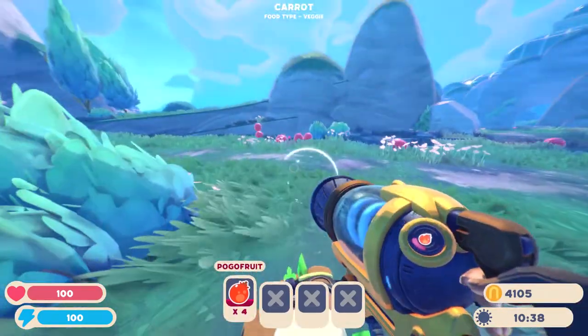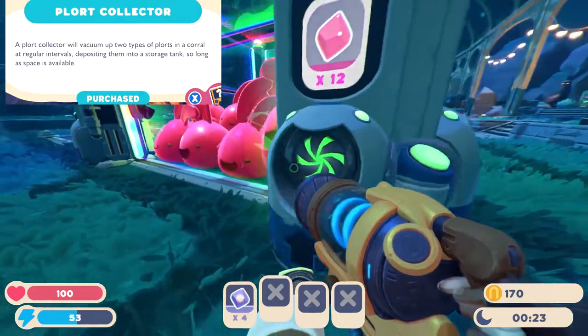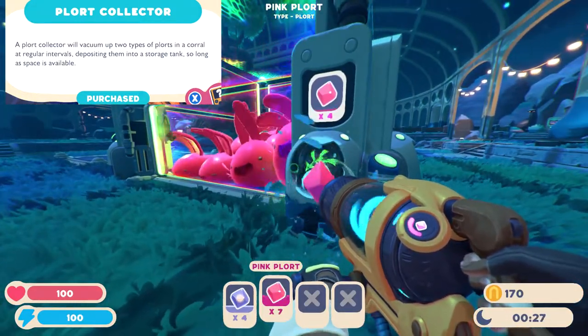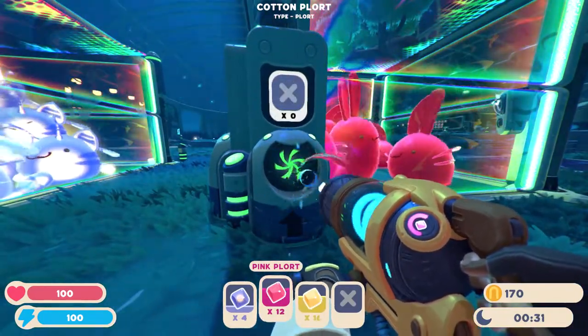After that, personally, I think the best thing is plort collectors. Since you've successfully imprisoned your slimes, you'll definitely want to be able to get their plorts with ease. Plort collectors allow you to collect all of their droppings at the press of a button, and the plort collector will set you back 500 coins.